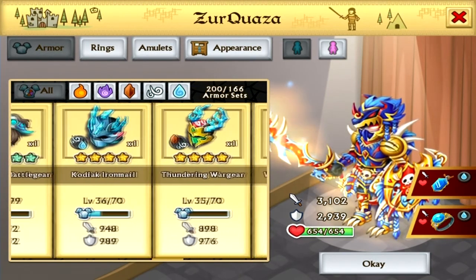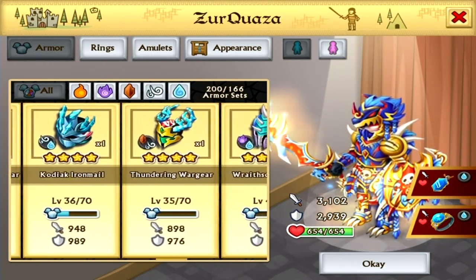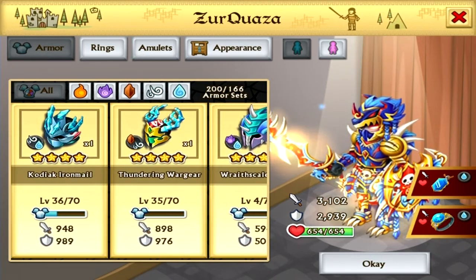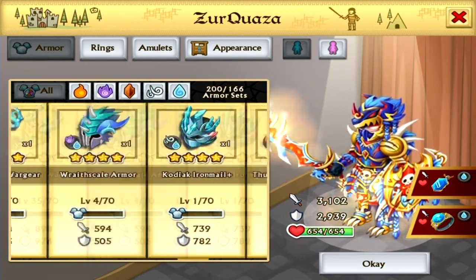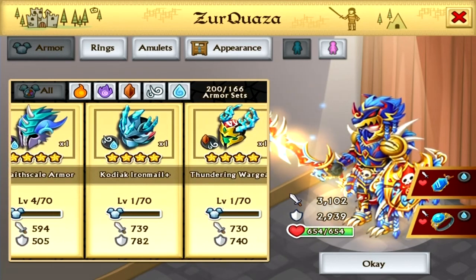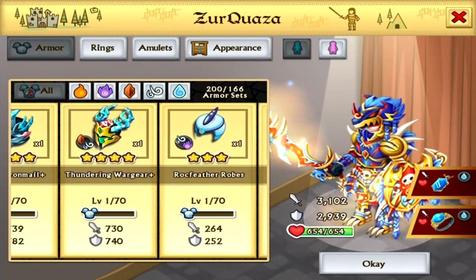Now here are the four stars I have on my account towards the Cursement or the Epic Boss Rewards. I do have Kodiak, Ironmail, Thundering, Wargear, Raith Scale, Armour, Kodiak, Ironmail, and then Thundering Wargear+.